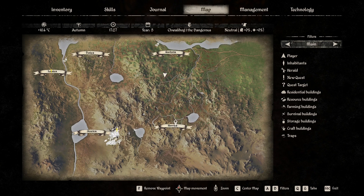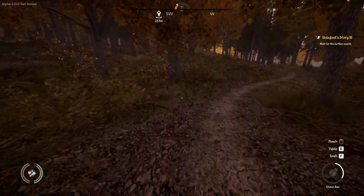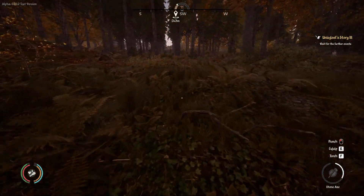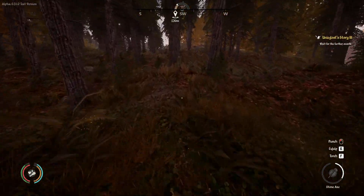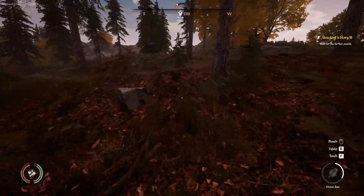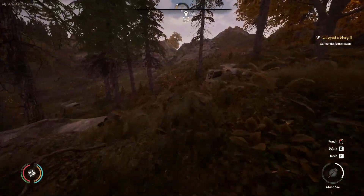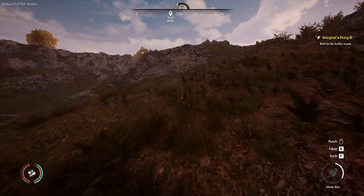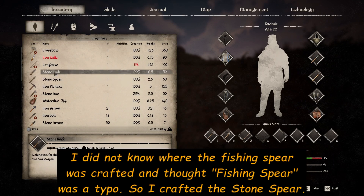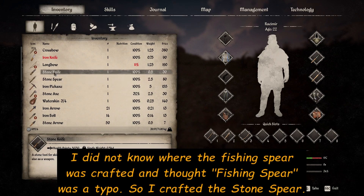I guess we're going to do this backwards — go over here and hit that cave on the way back. Do I even have that pick on me? Yes, thank goodness. I had checked the quest and it requires five iron. So let's see if we can get that and then head back to the settlement. I made a stone spear and a stone knife for the fishing hut.